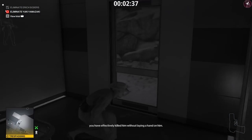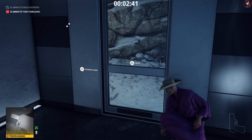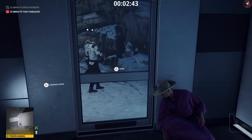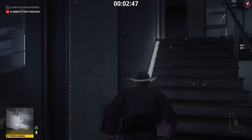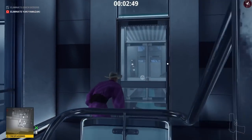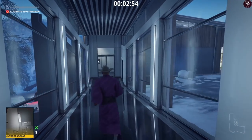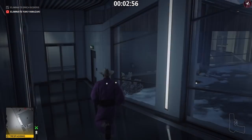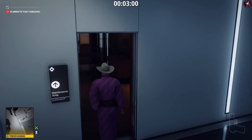Everyone's going to hear that gunshot so be careful that no guards are rushing in. Wait for these guards to go past before making your way down to the sauna area, because we need to take out Yuki Yamazaki now. Come up the stairs and go down the corridor all the way to the bottom.